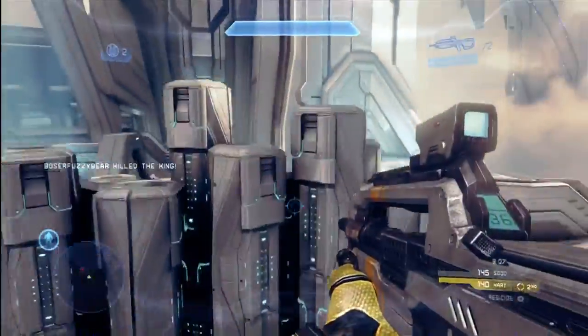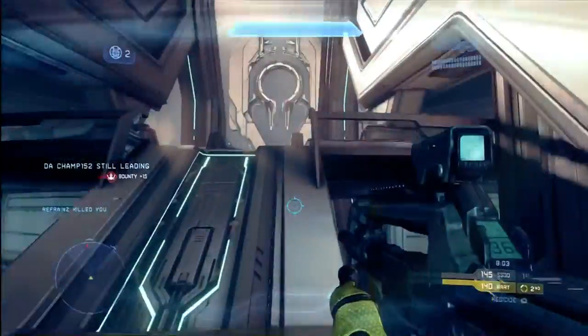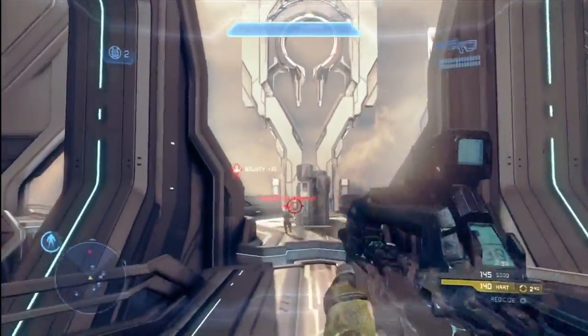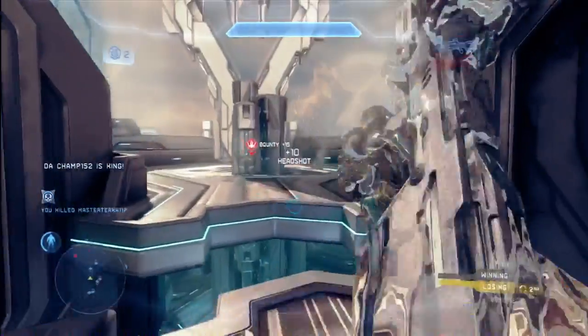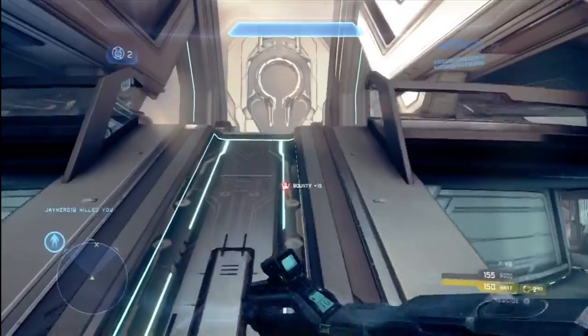I cannot count how many times I've gotten easy double and triple kills with that strategy. So that's something to keep in mind with any free-for-all game type — hang back for a moment on the outskirts, and then when shields start to drop, you run in there and start pounding away, lobbing grenades, and you can get a lot of multi-kills that way. It's very, very effective.